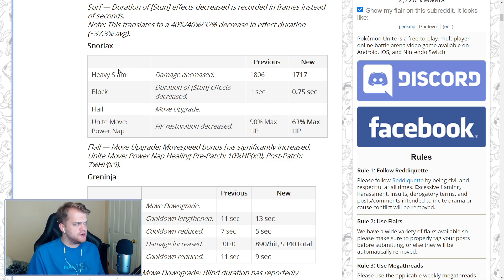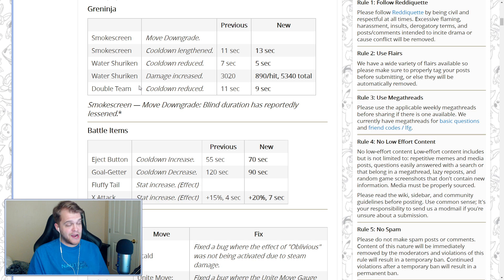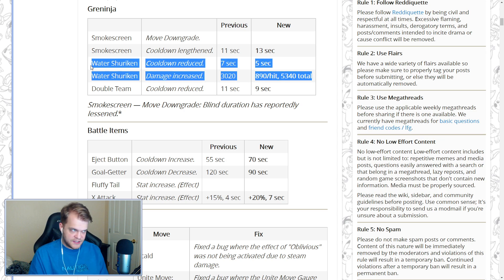For Greninja, I'm very excited. In my previous video I said if they reduce the cooldown to 6 seconds it'll be good, if they reduce it by 2 seconds it'll be broken — and it turns out it is. They also increased the damage by an absurd amount, so Water Shuriken is hitting like a truck now. I'll have a video out tomorrow showcasing my Water Shuriken gameplay. The ability to outplay with Water Shuriken over Surf is making it so fun to play.